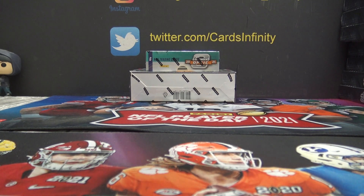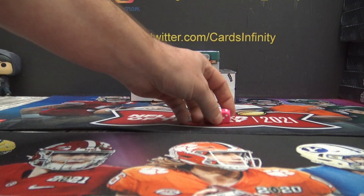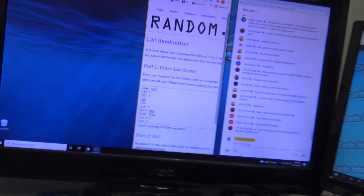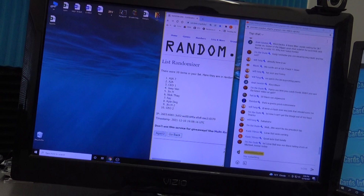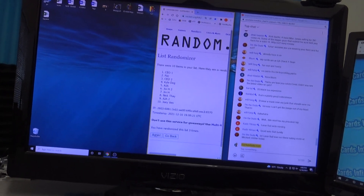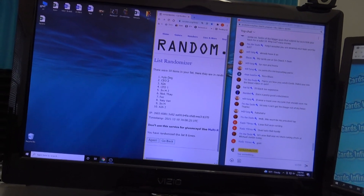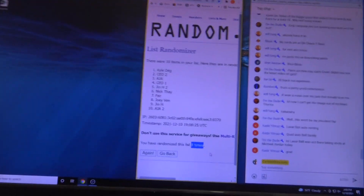Alright guys, this is one Joey sent over — Mosaic Hobby, Contenders Optic Hobby — six over here, two over there, that tells me eight. One, two, three, four, five, six, seven, eight — Kyle D down the Aja, eight times.